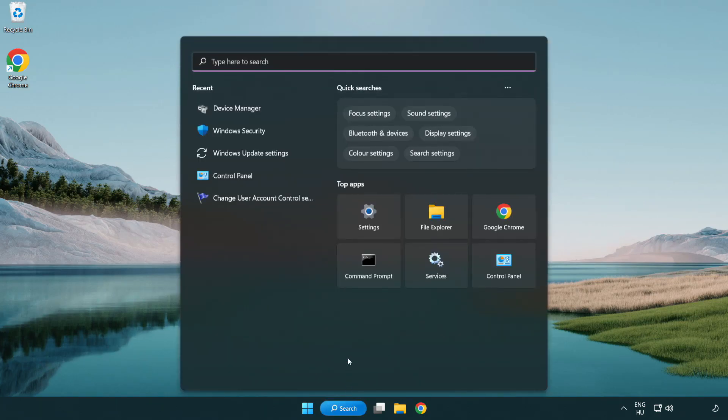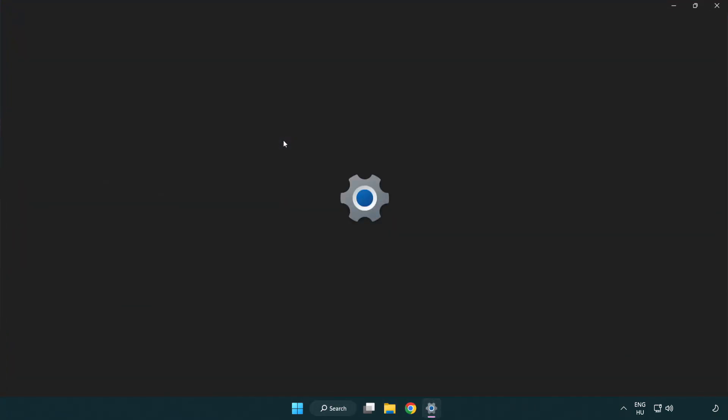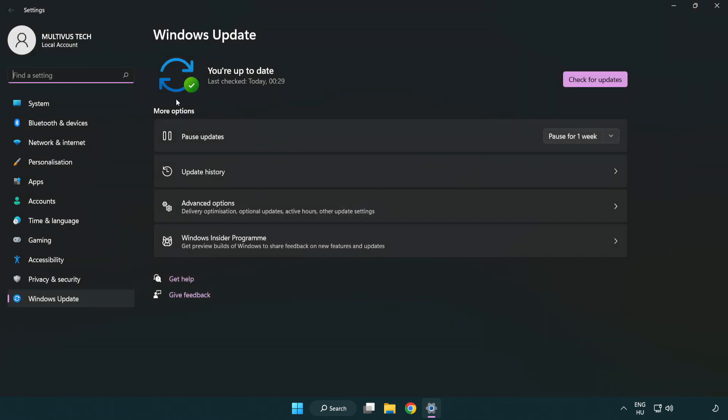Click the search bar and type update. Click Windows Update Settings. Click check for updates. After completed, click close.